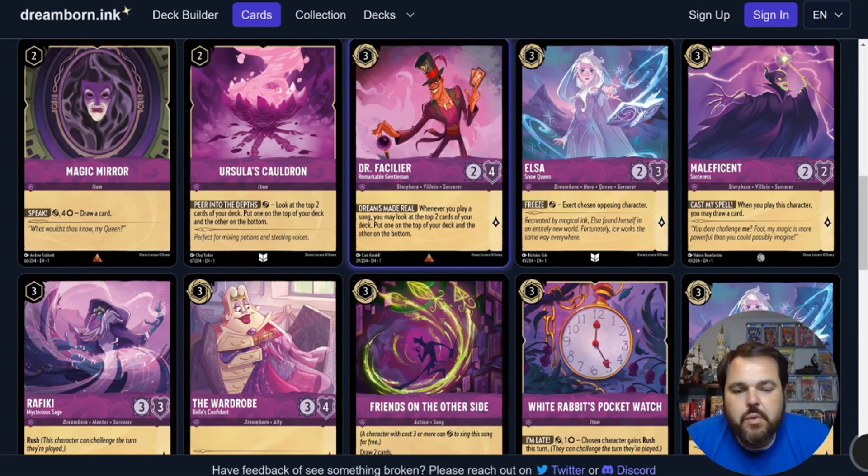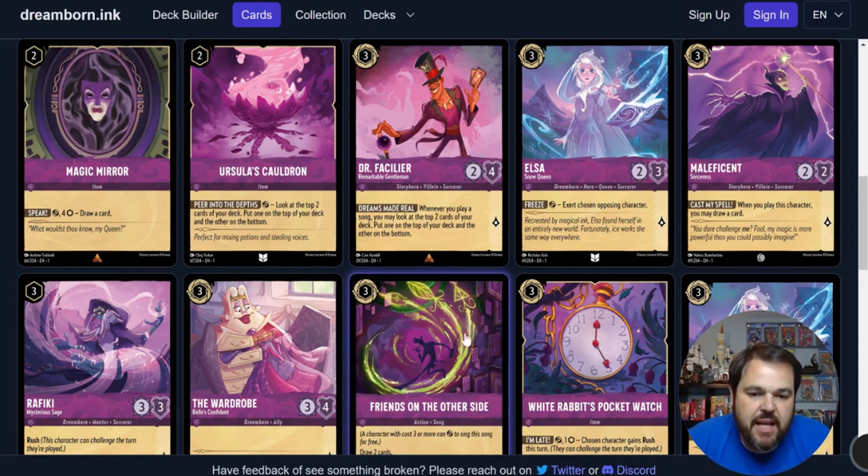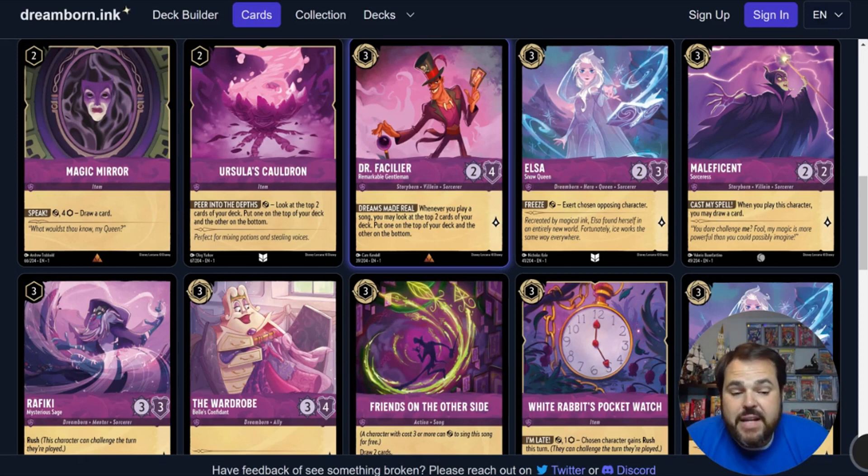Dr. Facilier the Remarkable Gentleman is a 3-drop inkable 2-4 with 1 lore. When you play a song, you may look at the top two cards of your deck and put one on top and the other on the bottom. His ability isn't great on its own, however he can sing Friends on the Other Side, which lets you draw two and peek at what's coming next. His 2-4 stats are harder to deal with in limited than you might think, and he's a great target for shifting into the bigger Facilier. For constructed, he can sing Friends on the Other Side and shift into the 7-drop Facilier — if you're building that deck, this is probably the Facilier you use.